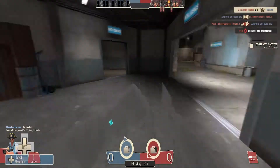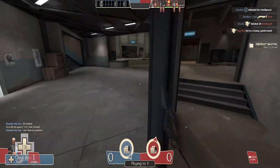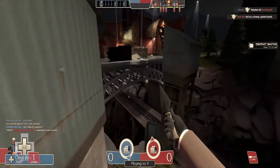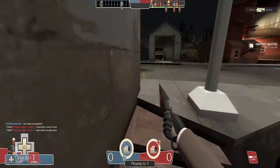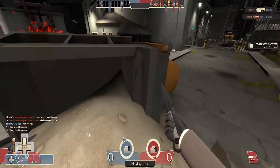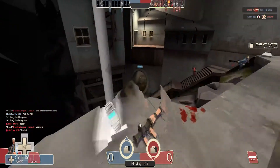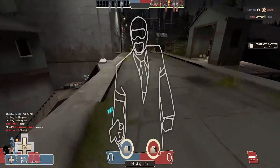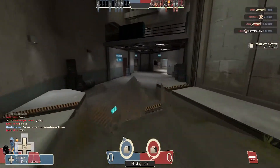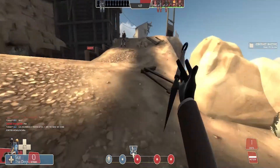Greetings everybody! Today we will be starting my Mastering the Spy series, where I give both the basic and advanced tips of Spy and how to play them to the fullest extent of your abilities. I've accumulated many hours playing Spy, and while I wouldn't say I'm a super mega god at him, I can say I've gotten a lot of experience. Today's episode will focus on the basic tips of Spy — his advantages, disadvantages, who he counters, and who he is countered by. Let's get right into it.